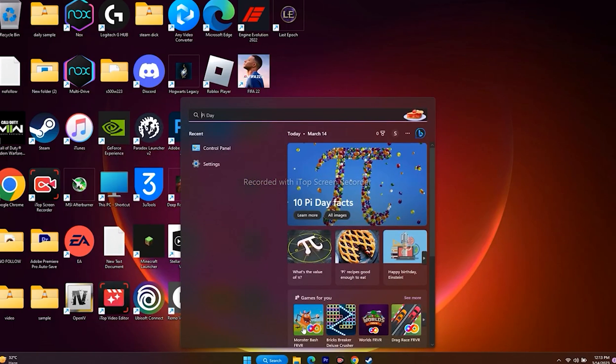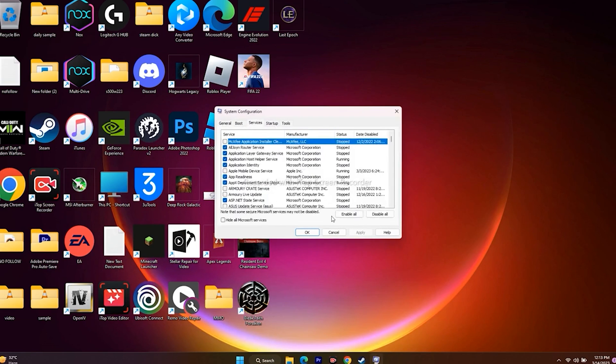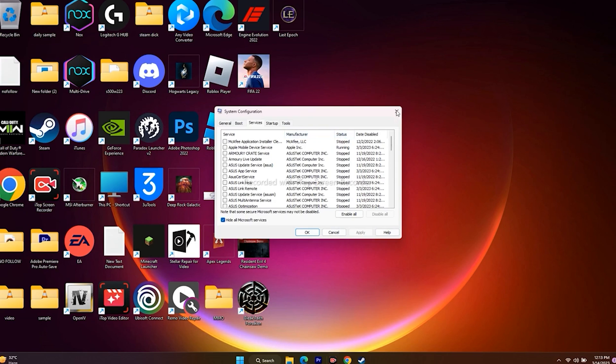Next, perform a clean boot. Go to the search bar, open System Configuration, go to the Services tab, check 'Hide all Microsoft services,' then click Disable All. Click Apply and OK. When prompted, restart your PC and then try launching the game.